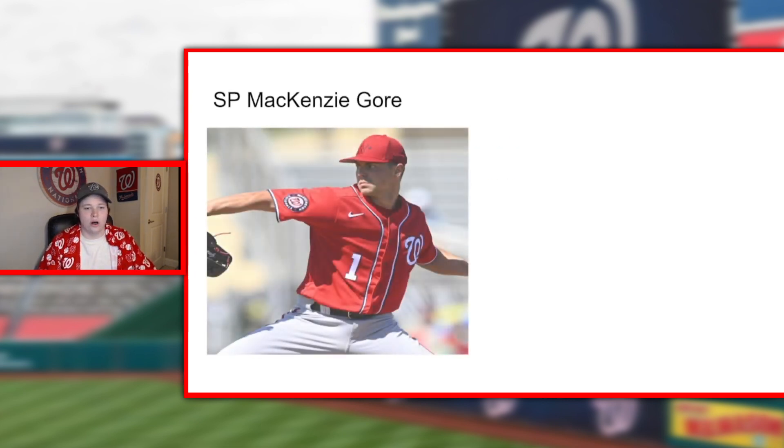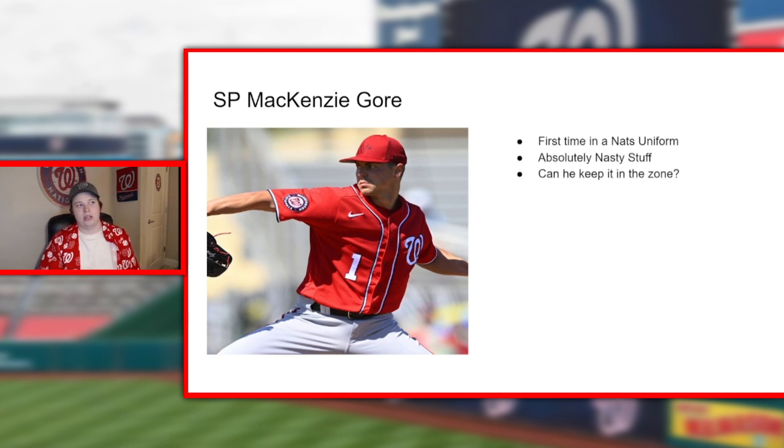Next we've got MacKenzie Gore, the new National who was traded last year but was injured, so we haven't seen him pitch for us yet. He got on the bump at Nats Park in the exhibition and pitched pretty well. His fastball has crazy carry and gets up to about 97. The curveball-slider combo is pretty nice, and the changeup is a work in progress in terms of locating it, but when he gets it right it can be really deceptive. It's all about keeping it in the strike zone — if he walks too many guys you'll start to see issues. He and Josiah Gray — it was going to be a fun trio with Cade Cavalli, but that duo should still be a lot of fun to watch.